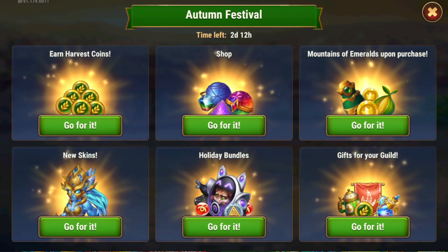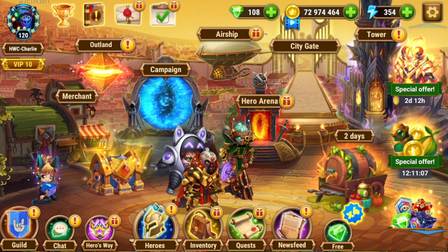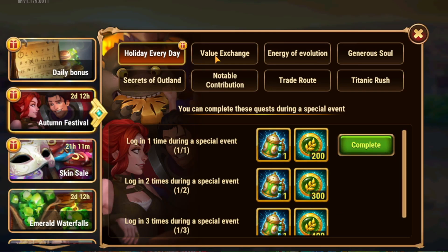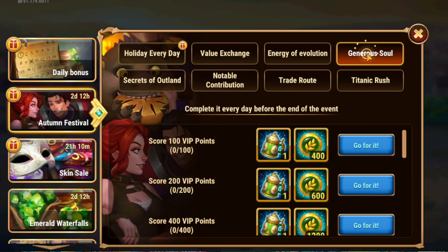Autumn Festival is a three-day event, and it's got a bunch of other stuff happening right now. I just want to kind of run down the list to make sure that you are not missing anything. Starting off with the event itself, there are eight tasks, and a couple of them you can complete again after a complete walkthrough. You can see here you can spend energy again, and you can just spend energy forever.